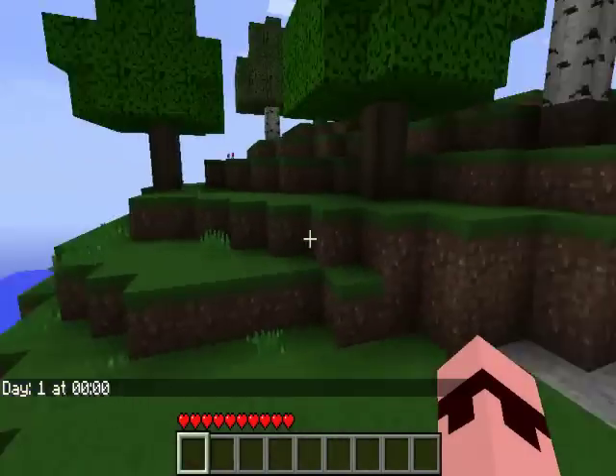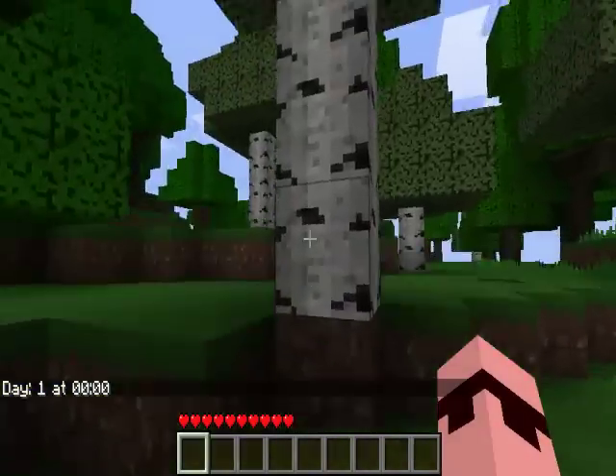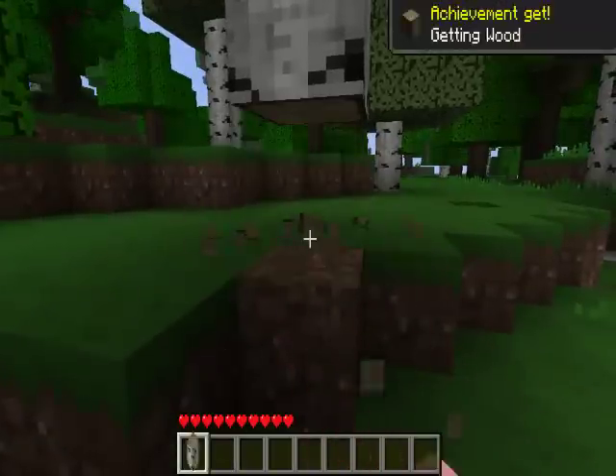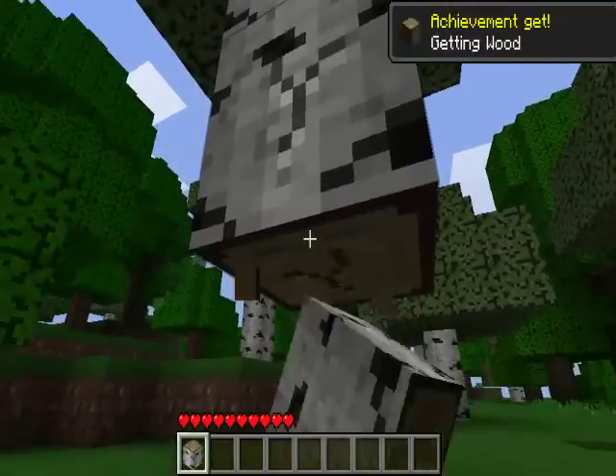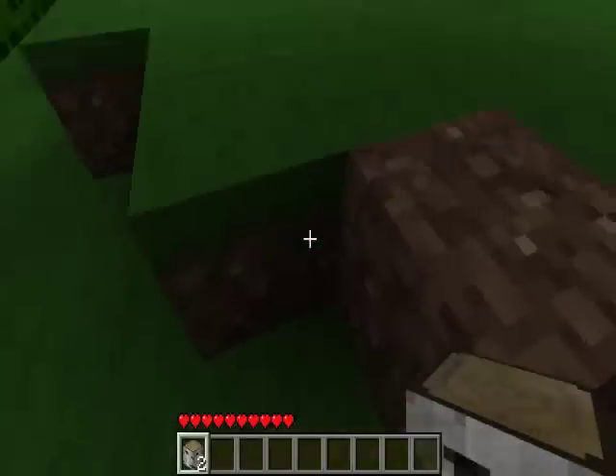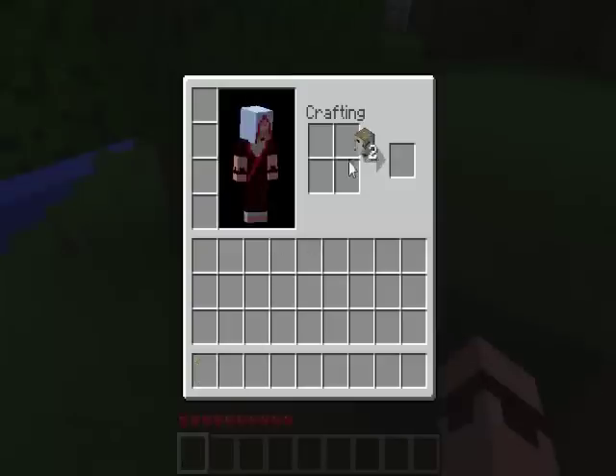Okay, first thing we need to do is get some wood. There's a bunch of trees around here. I want to get an axe as soon as possible.